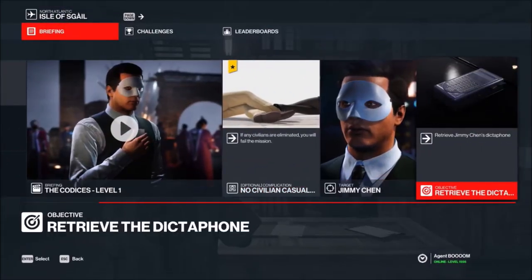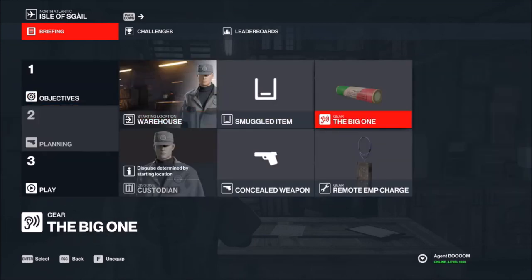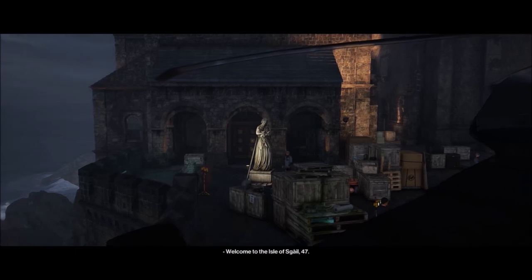Welcome to Hitman 3 Elusive Target Arcade - The Codices. I'm Agent Boom and I'm going to show you how to complete all three levels Silent Assassin. On level one, all we're using is the EMP device and the big one.